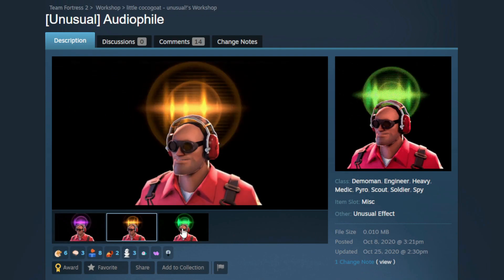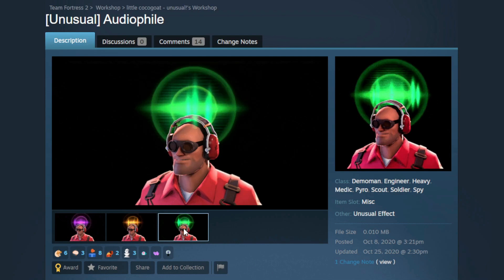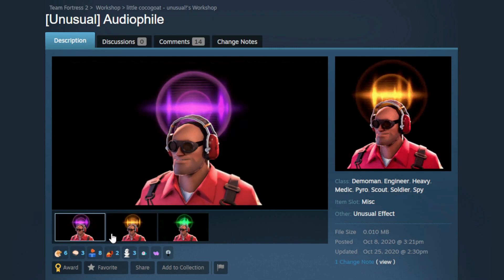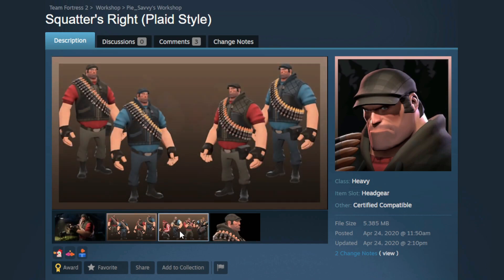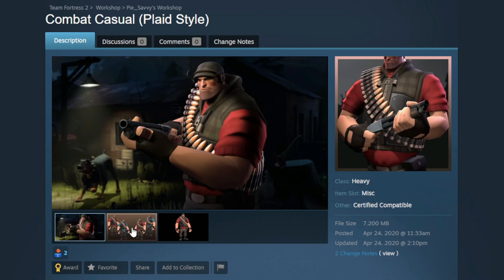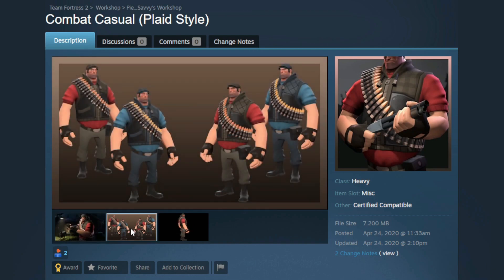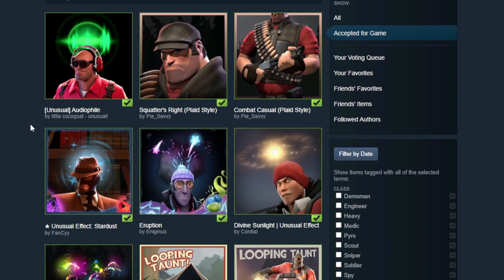We have the Audiophile unusual effect and that is crazy — this would go really well with those Spy goggles. If you got a hat with this effect and had those Spy goggles, that would look crazy. Then we got Squatter's Rights — a nice little Heavy set, I like it. And the Combat Casual — I'm digging this, it's nice and simple, exactly the kind of thing I love to see.